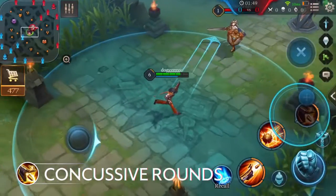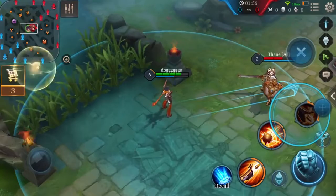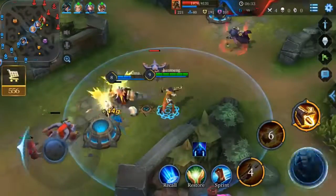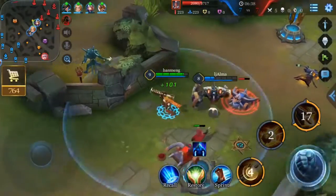Ultimate: Concussive Rounds. Violet charges up her Ballista and shoots out an artillery round at the targeting area, dealing physical damage to all enemies in range. Note that Concussive Rounds has a long cast delay, therefore it is crucial to accurately anticipate enemies' movements.